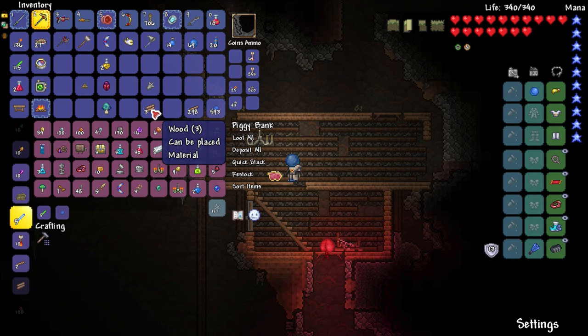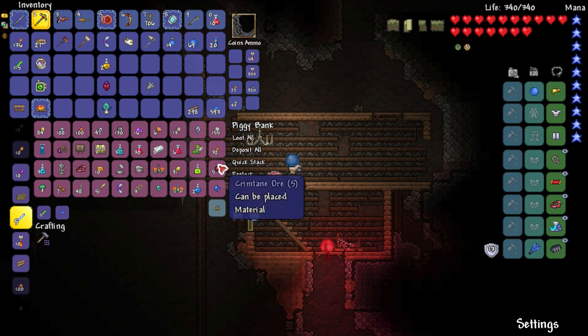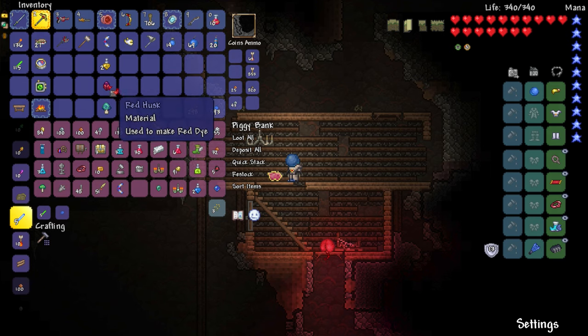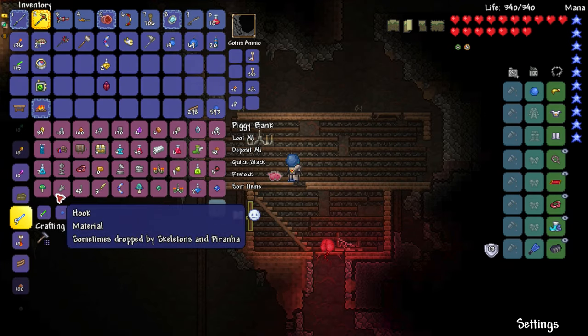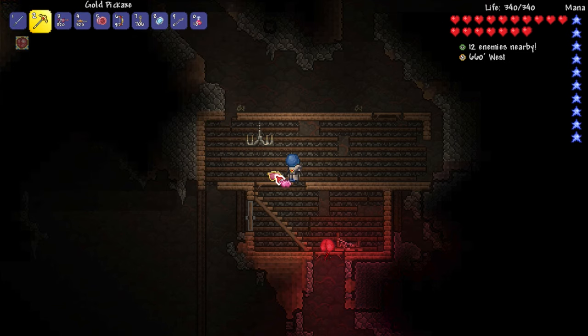I don't have my workbench out right now, so I'll drop that. Let me get rid of the snail. Lesser healing potions — I'll stack those up. I'm going to get rid of the blink root seeds and blink roots since I have a decent amount already, in favor of the husk, glowing mushroom, and that kind of stuff. The hook is only used for making the grappling hook, so I'll get rid of that. Let's grab the piggy bank back.